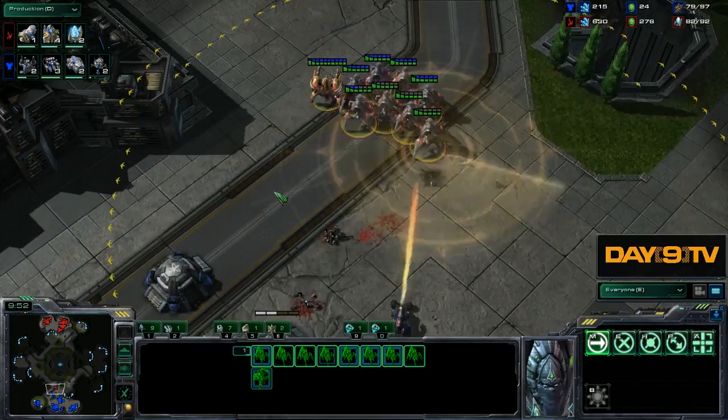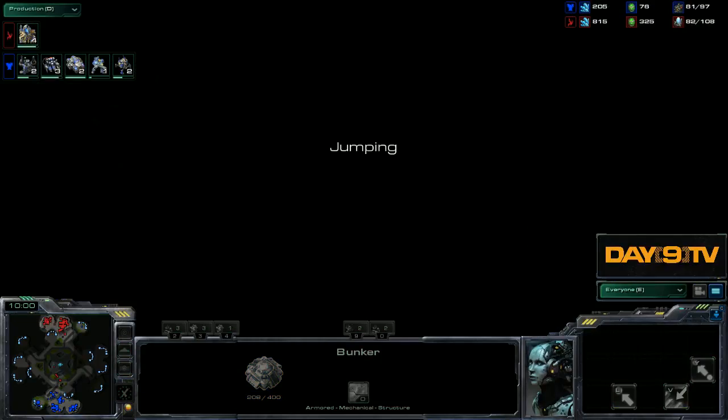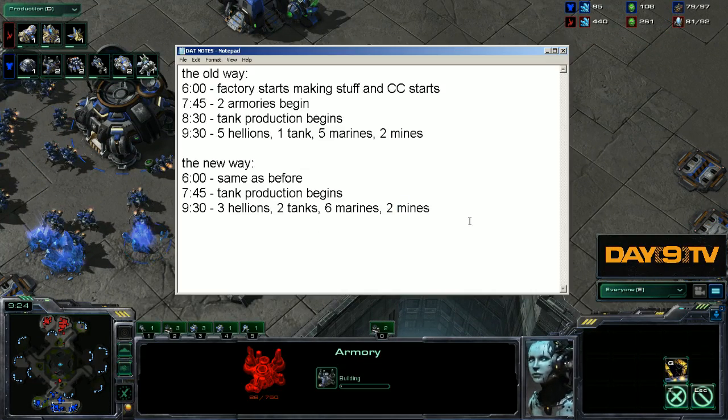Morrow does something I'm not so sure how I feel about — he runs his Marines out of the bunker and scans to pick off the observer. But it doesn't really matter because he ran out of mines immediately. Siege mode finishes in the midst of all this, and Morrow successfully keeps himself alive. And then what time do these armories get started? Around 9:20 — armories begin.